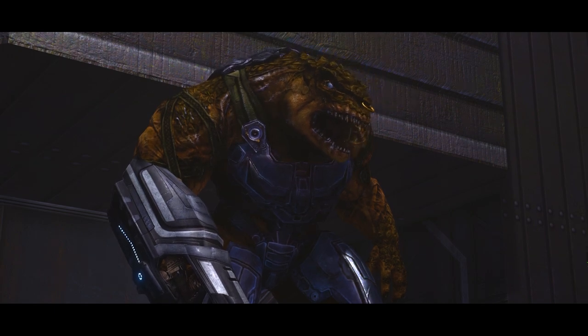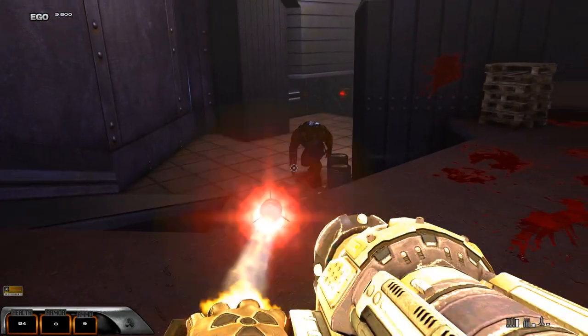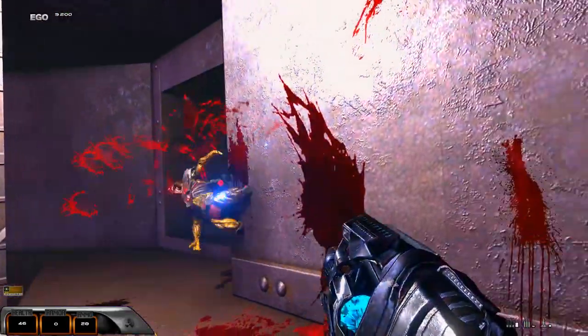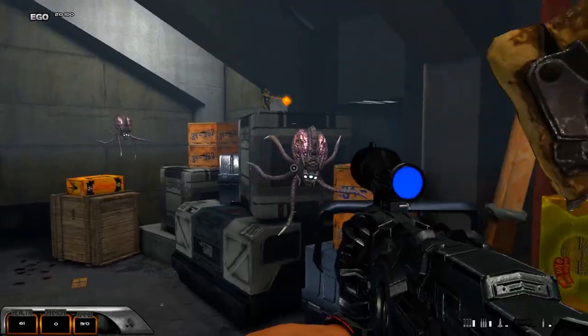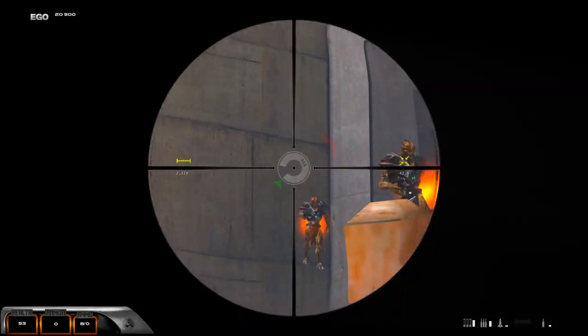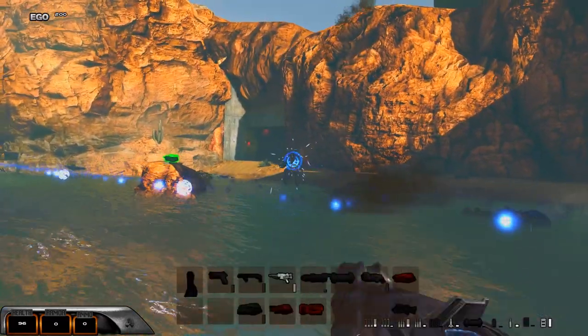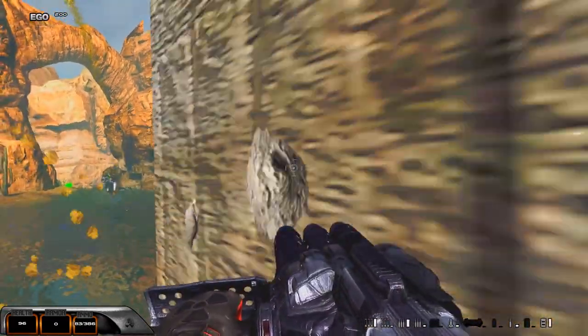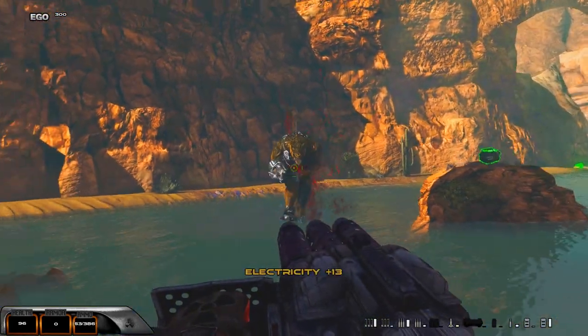Duke can kick his foes, but he will also get his hands on several weapons from both Duke Nukem 3D and Duke Nukem Forever. There's a powerful enforcer shotgun that can obliterate foes at close range. You can mow them down with the minigun, take them out from long range with the sniper rifle — or maybe it's supposed to be the railgun, not sure — and pummel them with shots from the laser. The weapons feel powerful and satisfying thanks mainly to the gore and visual effects, and most feel useful, as each one is good for specific situations and threats.